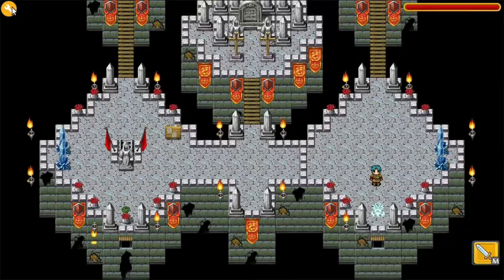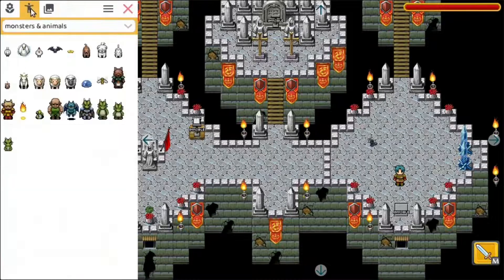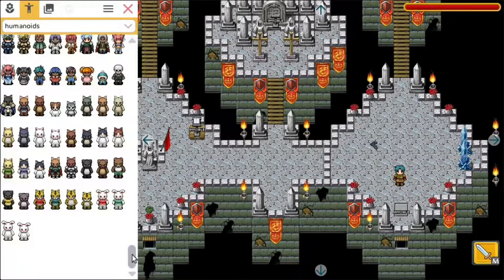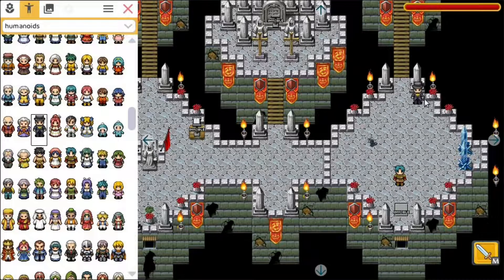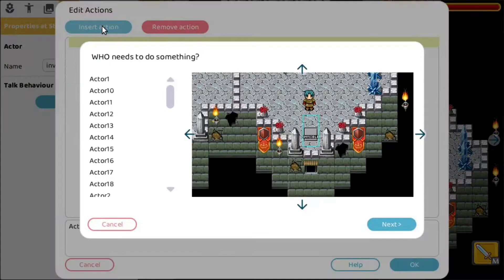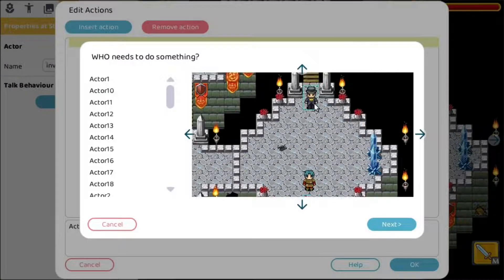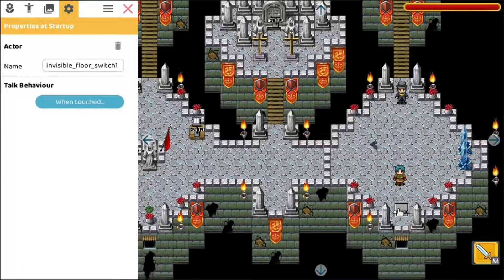Now let's add another thing — I want someone to appear when the bat dies. So first let's add the character that will appear. Let's pick somebody that looks to have a fun time with bats. We want to start with this character deactivated. So we insert an action that this character will become inactive — meaning once we enter this level this will be triggered and this character will be invisible at first.